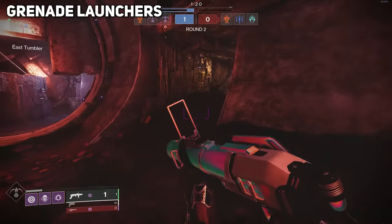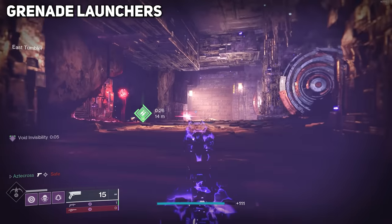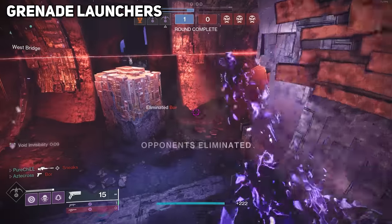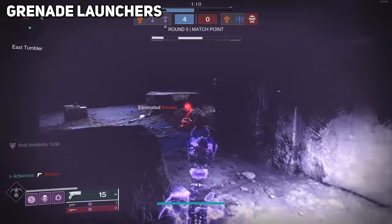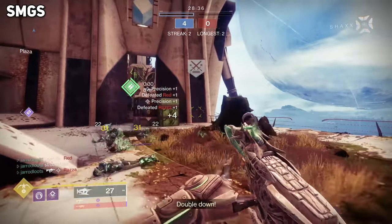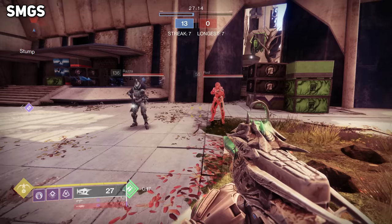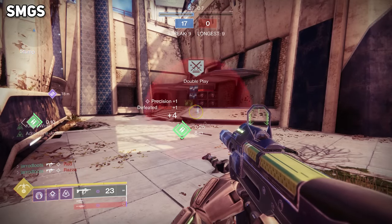Grenade launchers are kind of on the fence — they either kill in one hit or they don't. There is a small delay between coming out of invisibility before the damage buff is included, and you need enough distance between you and the target. Most people are swapping to another weapon or using an ability to secure the kill after firing a GL shot anyway, so this doesn't necessarily equate to easier one-hit kills. SMGs can actually be really decent with this exotic — you're amplifying that damage by 15%, adding more forgiveness across the board. But considering how fast TTK values are for SMGs, you really have to weigh the pros and cons.